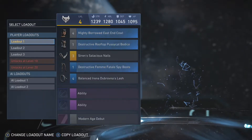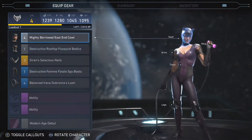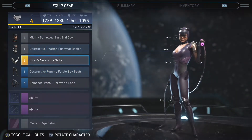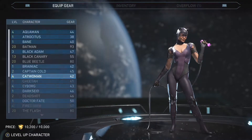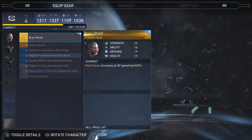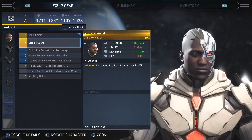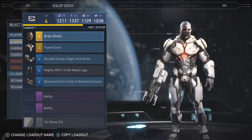Catwoman I play a little, mostly to annoy my friend when he plays. I got a cool whip and epic arms — that's about it. Cyborg I play sometimes. I have two faces that aren't much of a difference. I'll go through these later — these are some of the characters I don't play as much.